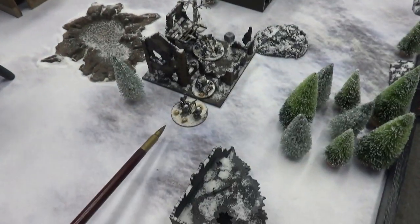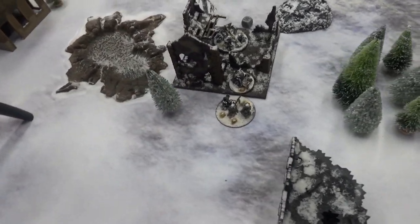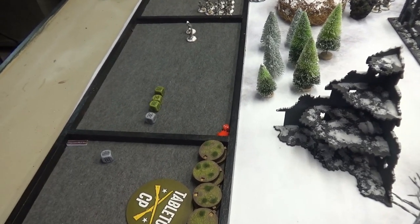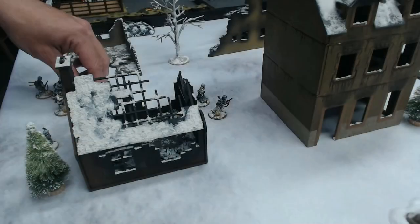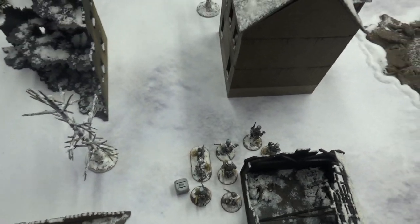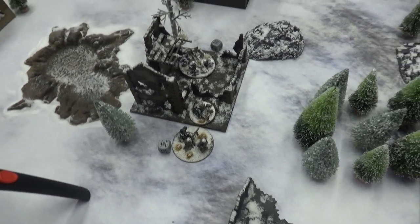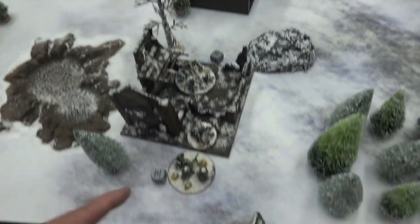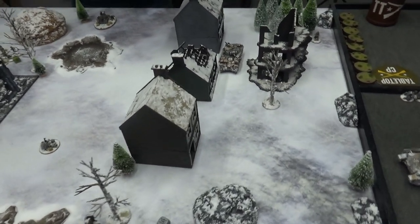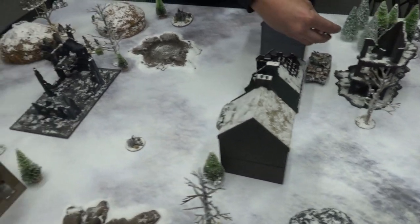Germans again. I brought my machine gun on and ran it up here. Now that my squad guarding the objective is destroyed, the machine gun will have to perform that job. Then I brought in my first wave squad and it's going to try to get up in here. We're supposed to put order dice down on units that have activated showing what order you gave them — it's just to keep track of who's gone and what they did.